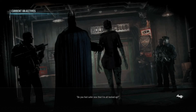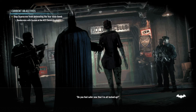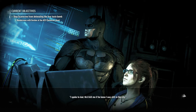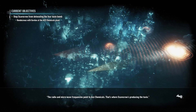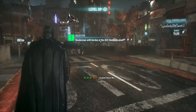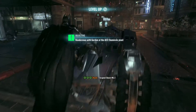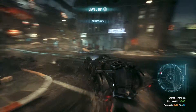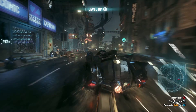Let's hop into the open world real quick — the actual game — and see what things actually look like while you're playing. This is very early into the game. You can already see this is pretty framey. Let's hop into the Batmobile and just kind of drive down the street so you can really see things you don't want to.